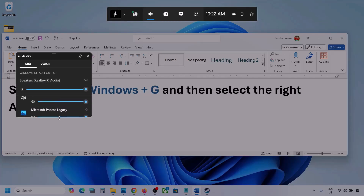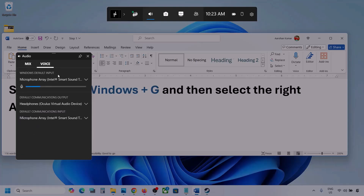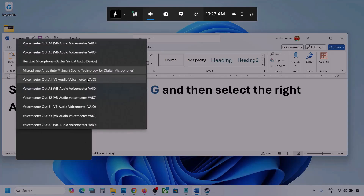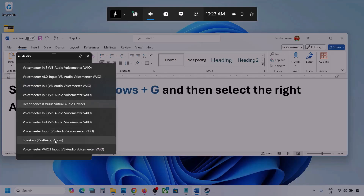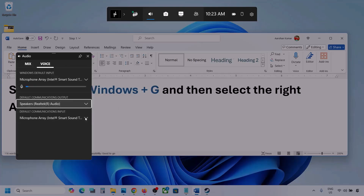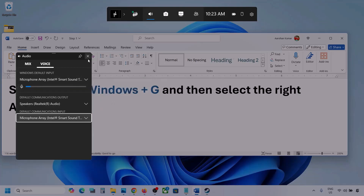You will also see different applications listed here. If you see your game, make sure the speaker slider is set to maximum. Now go to Voice and also select your audio device there. For Default Communication Output, also select your audio device. Sometimes we have different devices selected, so make sure everything is set to the correct one. Once done, launch the game and check.